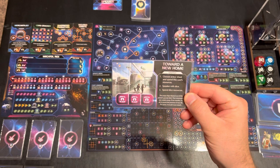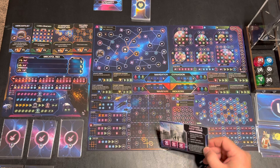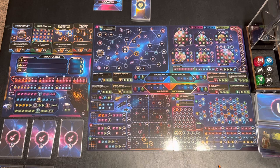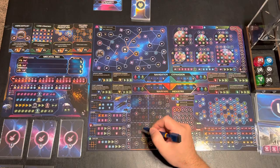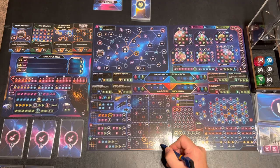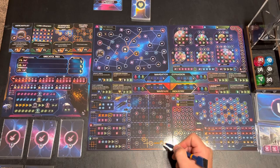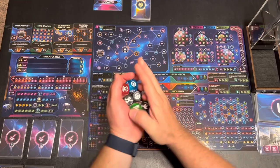Now we have a strategy card that's heavy on the industrial resources. I'm going to choose the warfare side again because I have a feeling my war card is coming up soon and I've got to have enough positives built up. We're going to mark this one off, which allows me to immediately put a cruiser out there. Now we roll for myself and the AI.